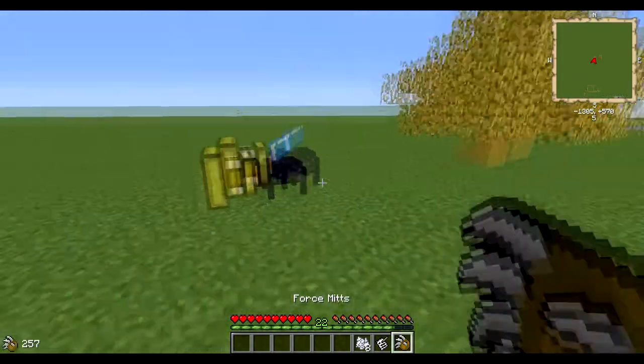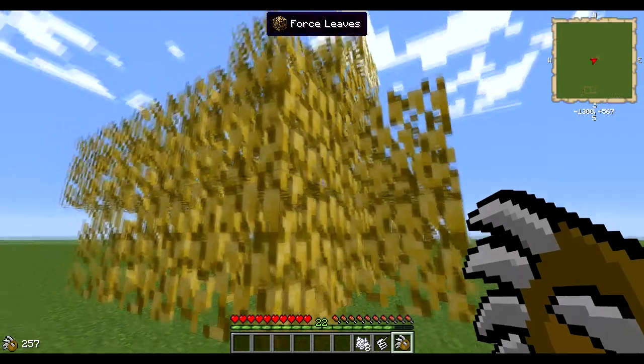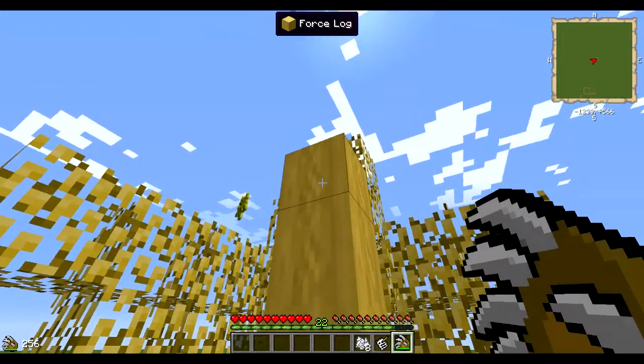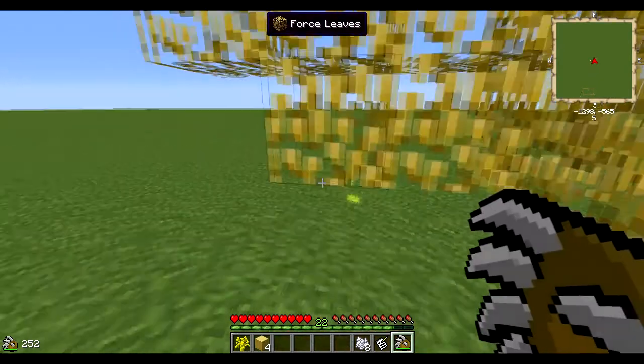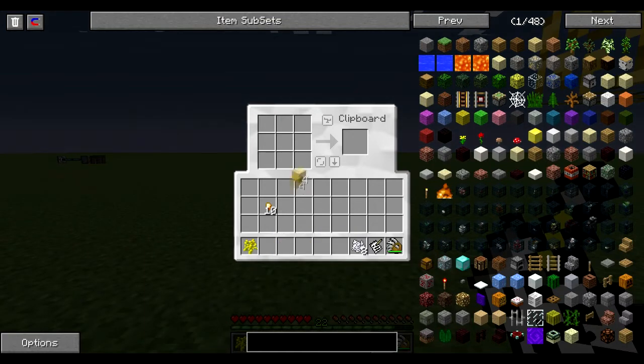Last but not least, I'm going to show you how to make force sticks. You take your force tree down - I'm using a force mitt here, another part of Dark Craft. Then take those force logs and place them in here to get force planks. Take your force planks, pop them in, and there's your force sticks. Just that simple.